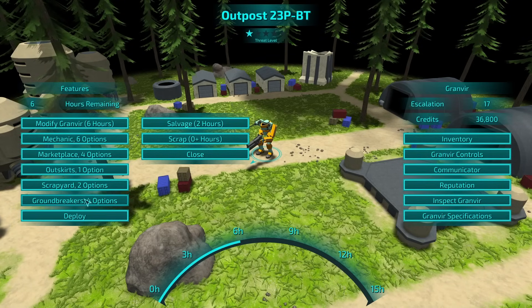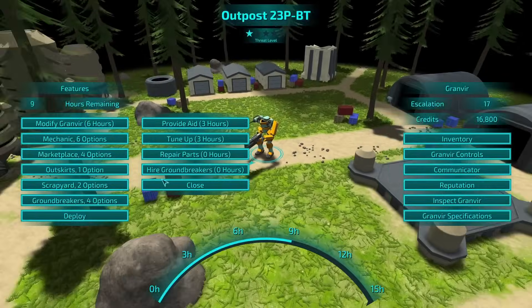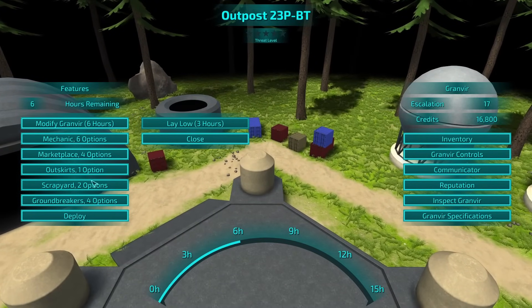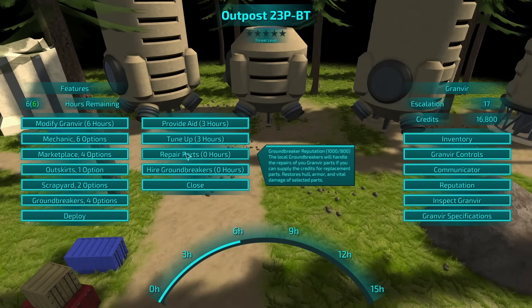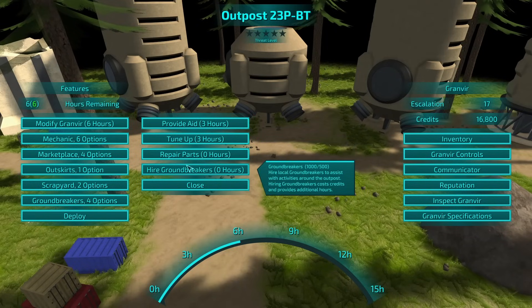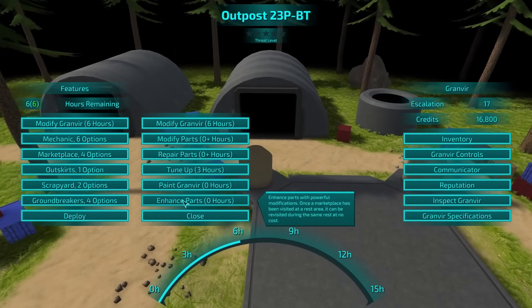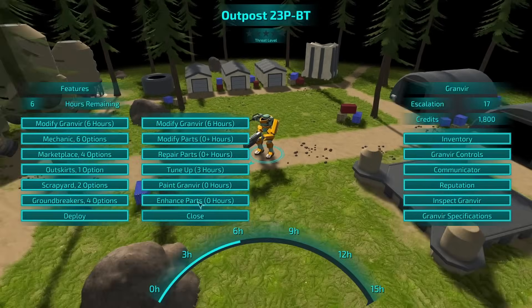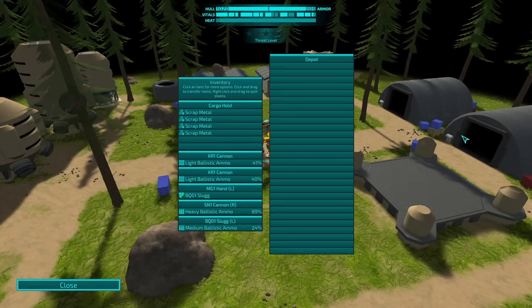Okay, that gives me some money. Groundbreakers — we could hire some more groundbreakers. Not a bad idea. We could do salvage, we could lay low. I might as well lay low every time we get the option. So I could have had them do that. Enhance parts — I'm just going to put that on, let's be silly. So I've got six hours left. We don't need to modify our Granvir. We're pretty capped.